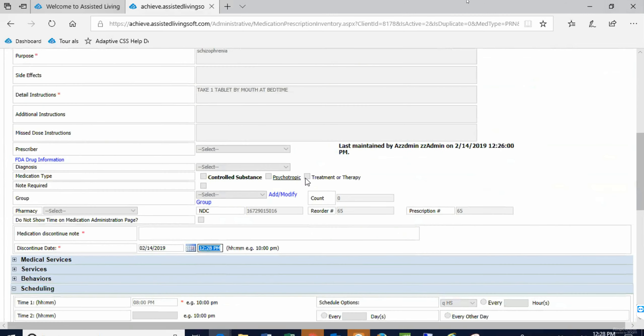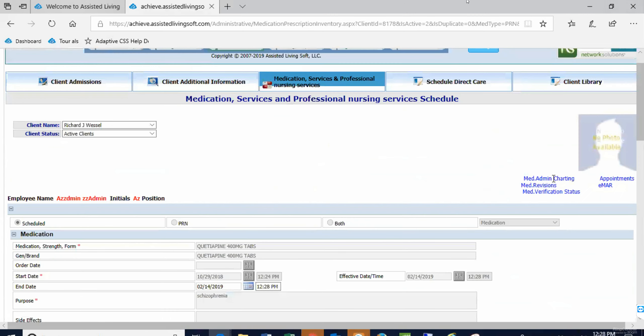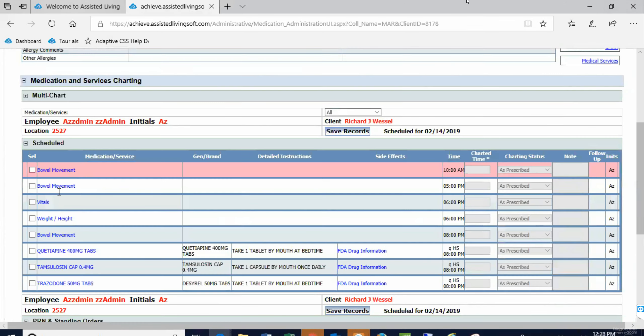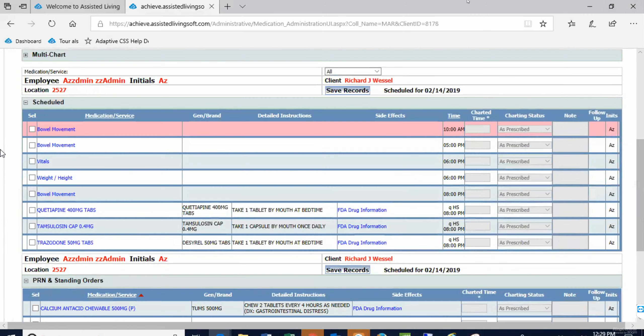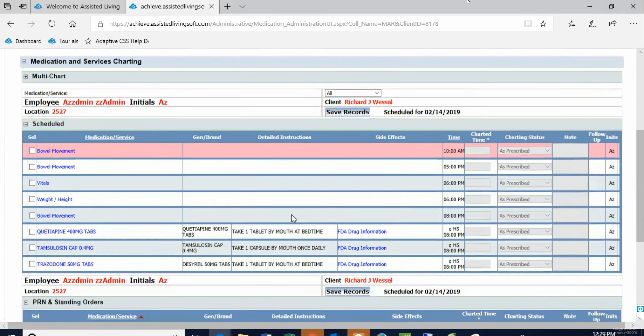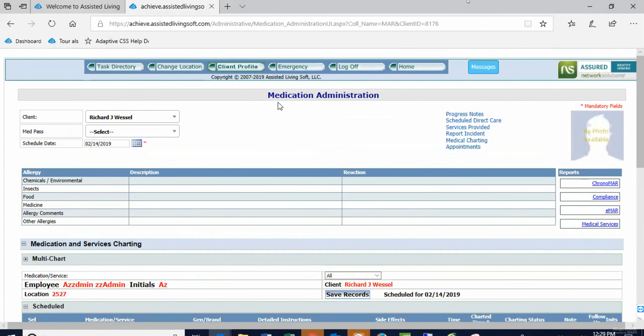Once that's been entered, if I go to medication administration charting for Richard, I'm going to see that these things are ready to be charted today. It's a list of both medications and any services that the home health aides or caregivers are supposed to be charting on. Before I get to medical services, do you have questions on importing medications?